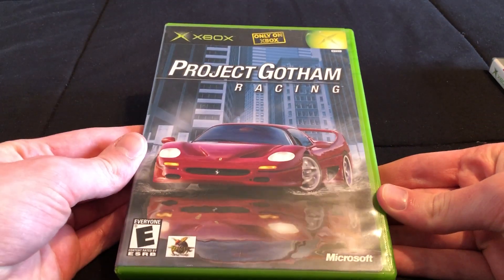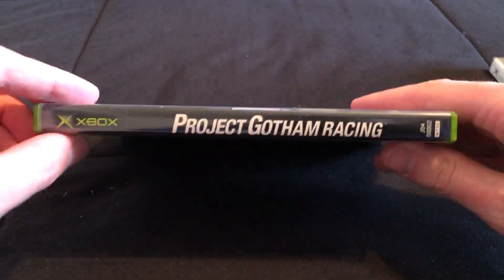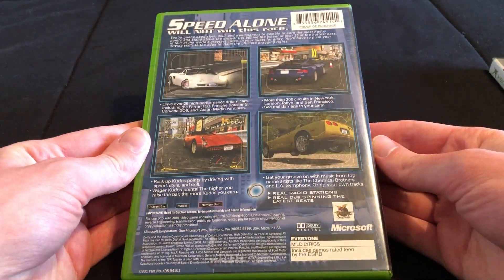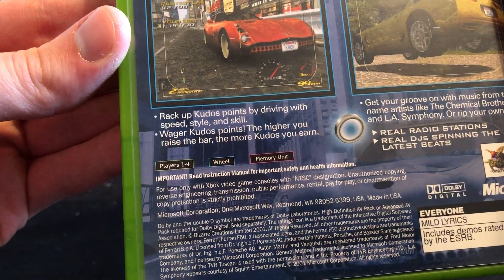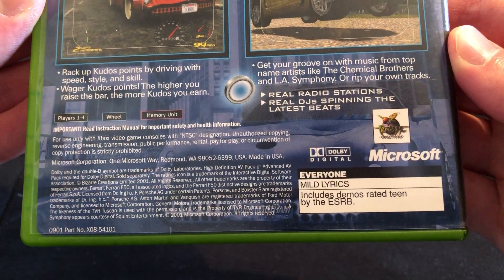We'll just start with the first one here — the front, the spine, and the back right here. It says players 1 to 4, wheel, memory unit, rated everyone for mild lyrics.